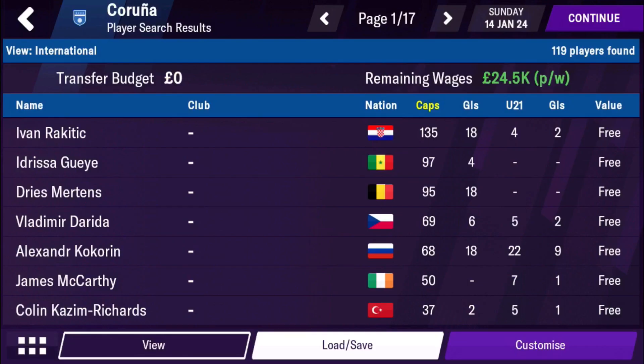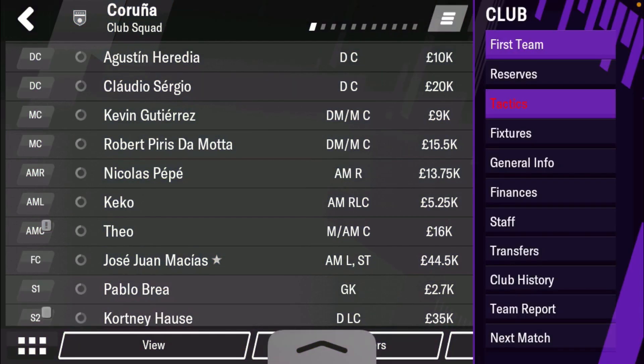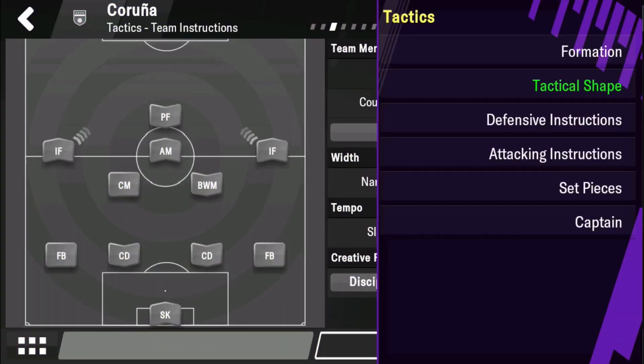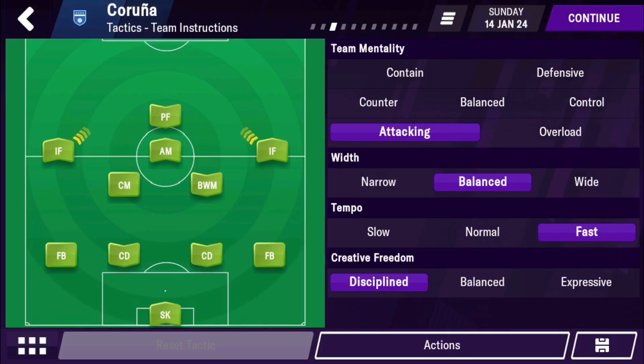Number two is new tactics. Tactics has been an issue in the game. They added last year a new system where you can choose tactical style, but it's still using the same format of tactical shape with defensive and attacking instructions. They need to add more to it — like when it comes to pressing, do you want a higher line, do you want to pass to space, do you want to press on a certain player like a striker or a defender, and so on.